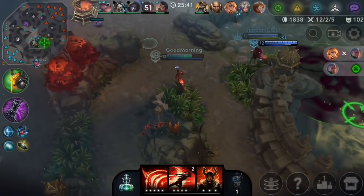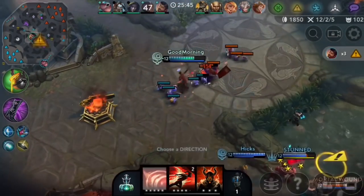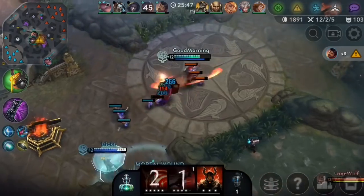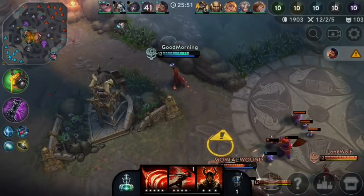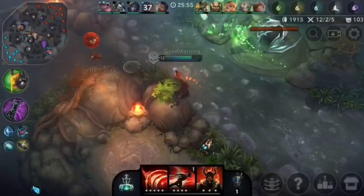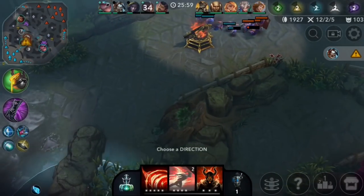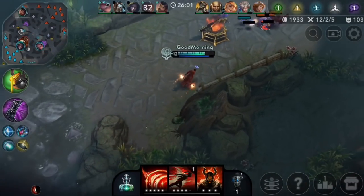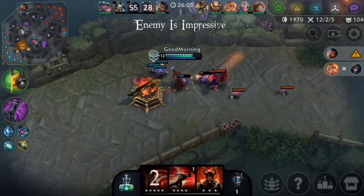We gotta back up — we're not winning a 3v5. They should just run, they don't even need to fight that. I'll just try and push lanes, I can't do anything here. It's too late in the match for me to 1v5 — I don't have as much burst as I did in the early game. I'll just push this top lane and make some of them recall. I don't know why they keep trying to fight — they just need to fall back to turret and clear minion waves.